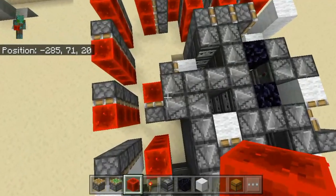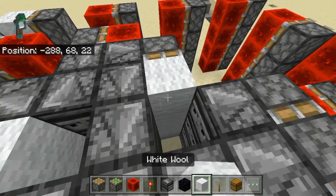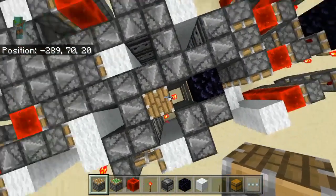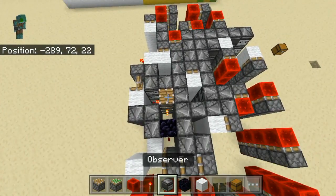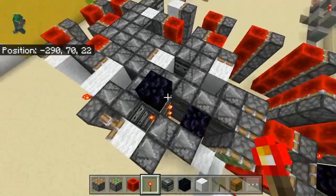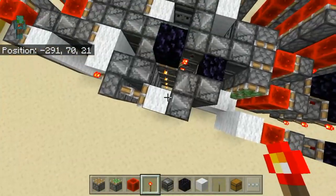Then go here and place another sticky piston and another redstone block. Another sticky piston here and another block here — doesn't matter what block it is. Then here, where I had that obsidian, go and place one normal piston. Then place obsidian on top of it. If this is your top piston extender, you can leave it for now and build the other ones on top of it.